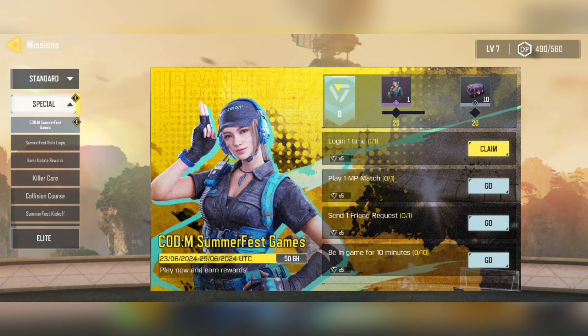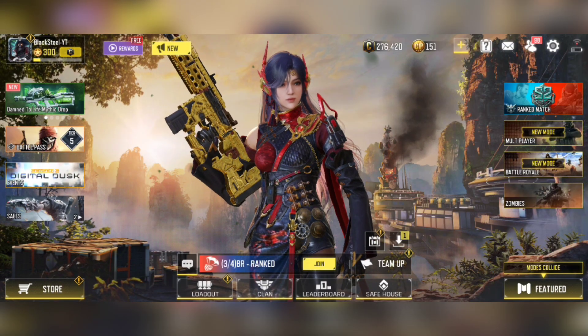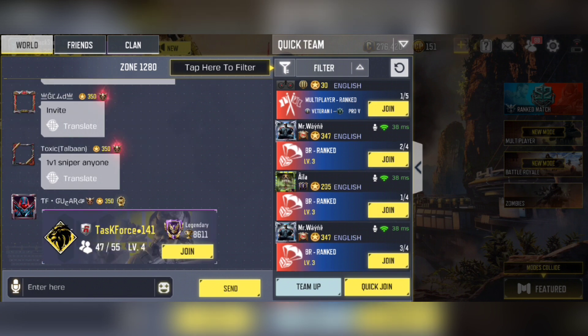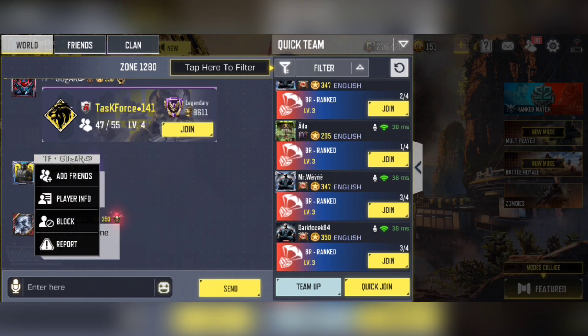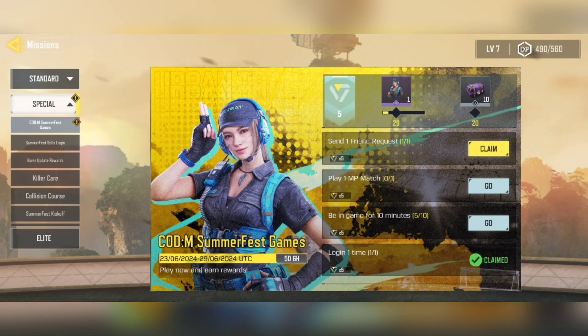The third mission is to send a friend request. To quickly do this, go to Home and click World Chat, click any account, and add friend. Now go back to the Events and this mission is completed.